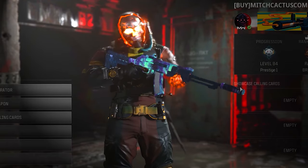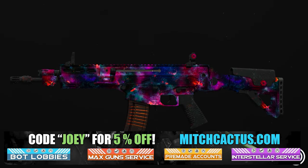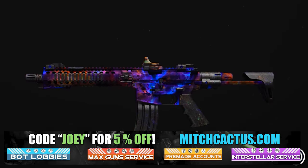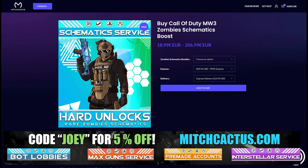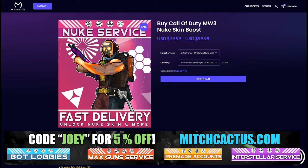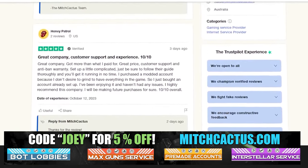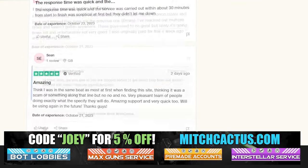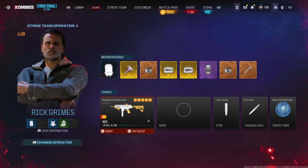Quickly, let's take a look at my sponsor mitchcactus.com — he's got a range of services including camos and more camos. You can literally unlock any camo in the game from Modern Warfare 3 or Modern Warfare 2, accounts for sale, zombie schematics, nuke skin boosts. Look at all the reviews on the page. I highly recommend Mitch Cactus — over 10,000 customer reviews. Use code 'joey' for five percent off; links in the description.